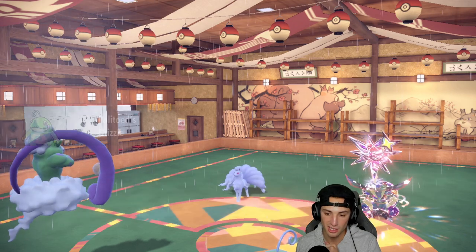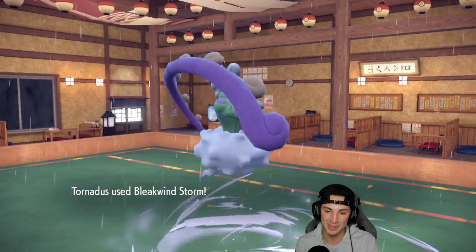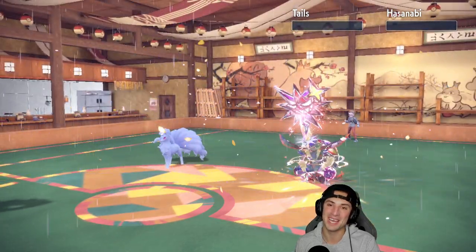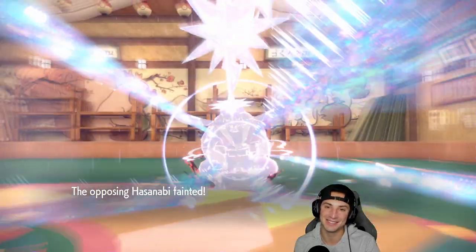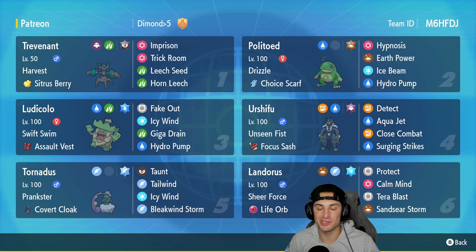Hard swap into Politoed — the Sucker Punch hits the Politoed slot as predicted. Bleakwind Storm should be able to finish off this battle — easy three and oh! There it is ladies and gentlemen — three and oh, fully showcasing this Trevenant team. Match one we killed it with Trevenant, didn't fall below half HP. Match two our opponent quit due to RNG. Match three Landorus popped Sand Sear Storm for a double KO and we went off from there. If you enjoyed the content, smash that like button, click the subscribe button, spread positivity every day — I'll catch you on the next one. Peace!